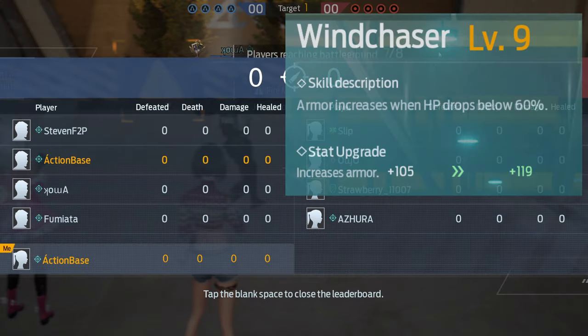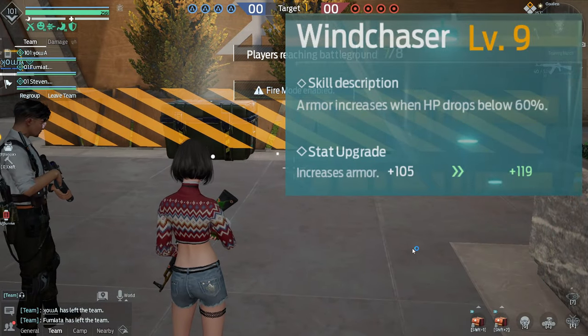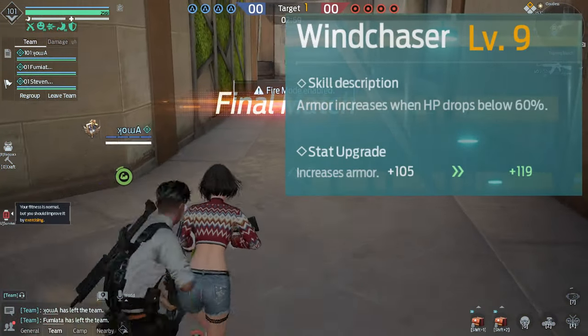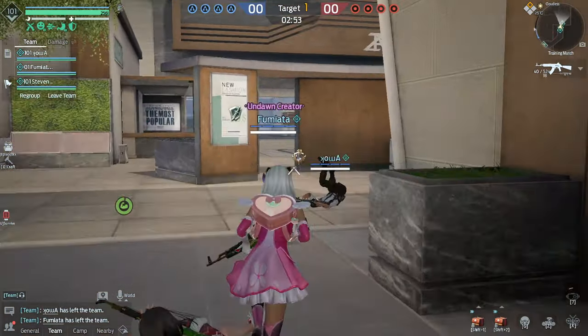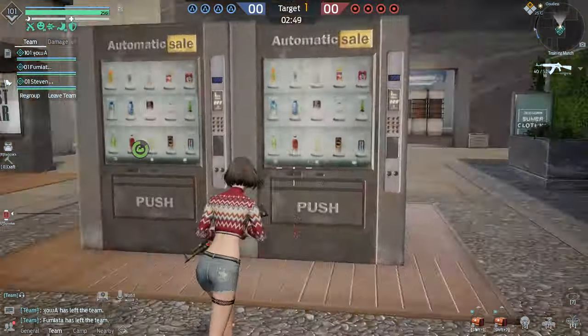Next is Wind Chaser. When your HP drops below 60%, your armor increases — literally 105 armor at level 9, which is insane. Max this out. Basically it increases your armor when you're low on health, so it's going to save your life.